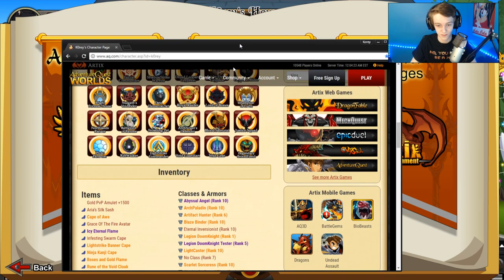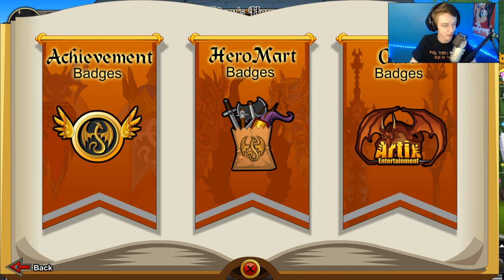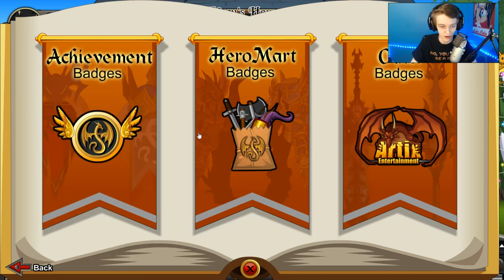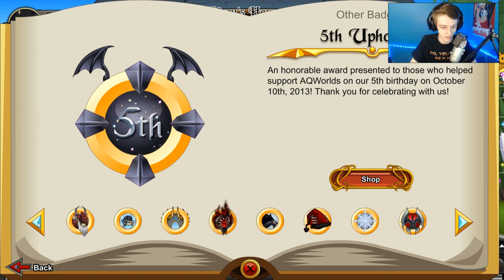Let's check out the badge. Here's the badge — that's what it looks like on your character page. It's just like the chest or stomach part of the armor. You go to other badges as you purchase it and you go over here.